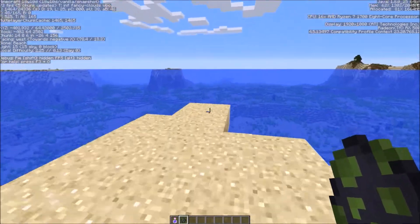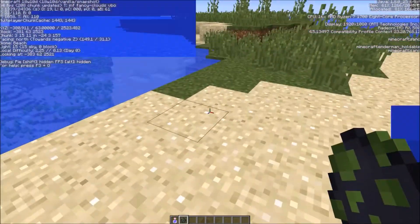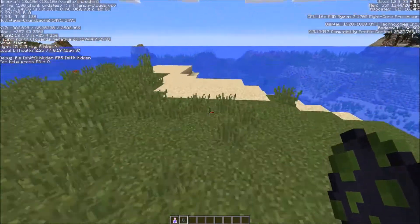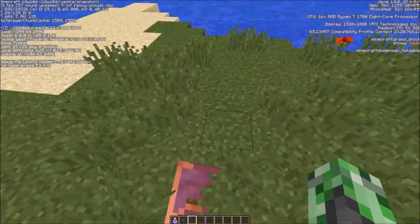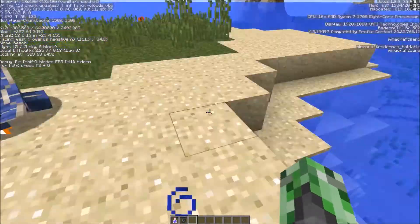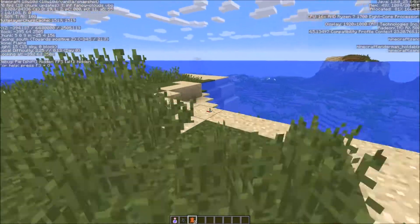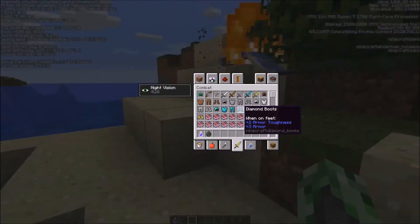One of the changes for 18w10d was changing the phantom into an undead mob. You saw that with the model change, and they also made it burn in daylight. So if we spawn one, it should now burn. There we go — now you can see it's burning. He still just drops leather. So with the change of these phantoms being undead mobs, they burn during the day and they're wounded by Smite.